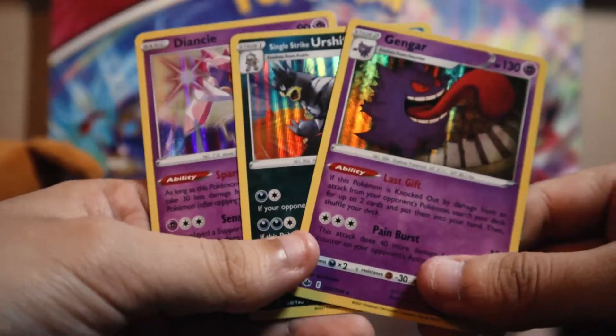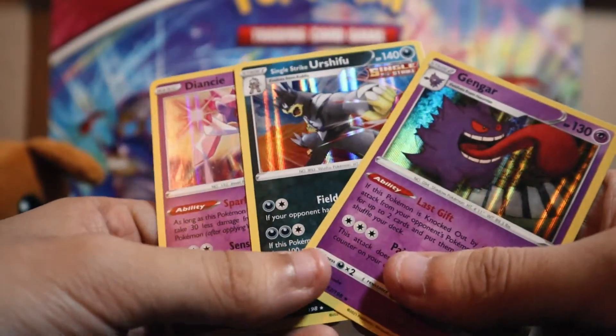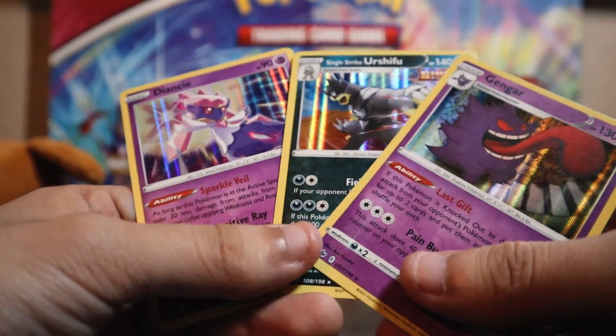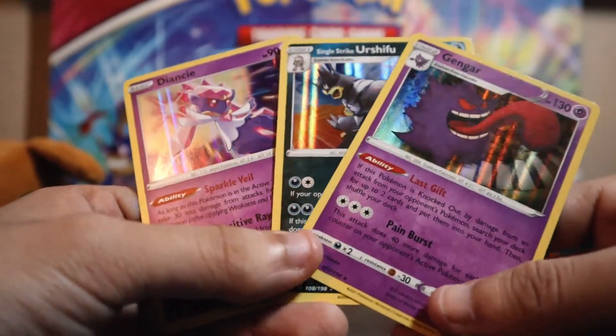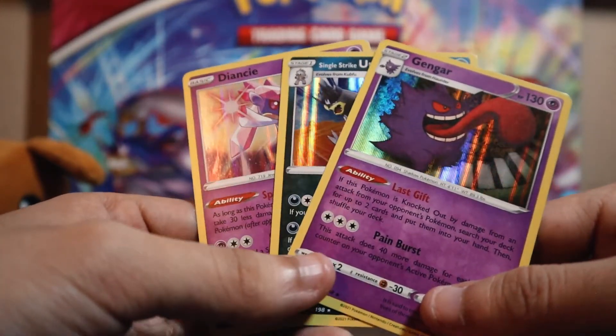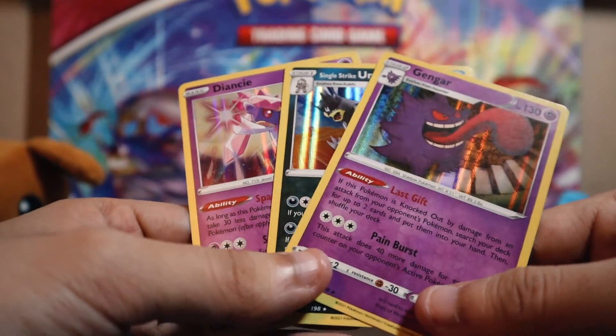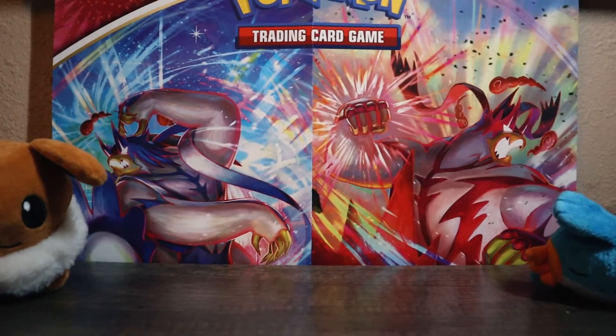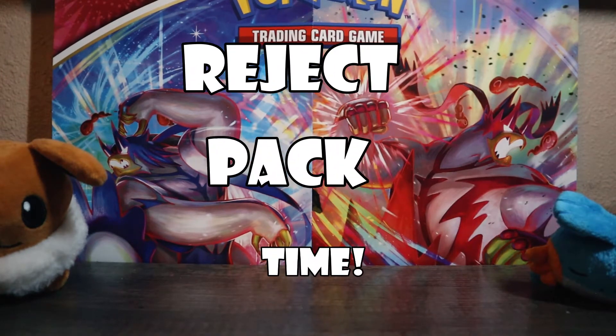Alright boys, let's do a really quick recap. These are our hits out of the packs included in the Marnie Premium Collection box: Diancie holo, Urshifu holo, and Gengar holo. Honestly, nice looking cards — just a little bummed I didn't get any V card, V-Max card, or an alt art. Would've been nice. But coming up next we have your favorite segment fellas — that's right, the Reject Pack box!